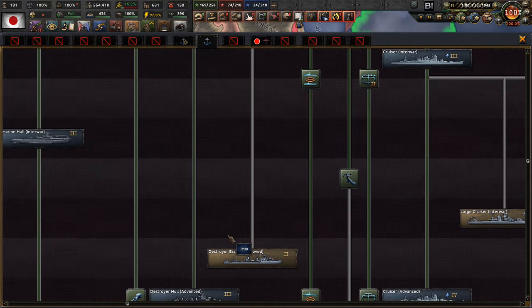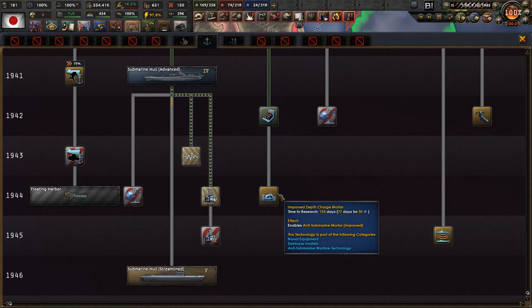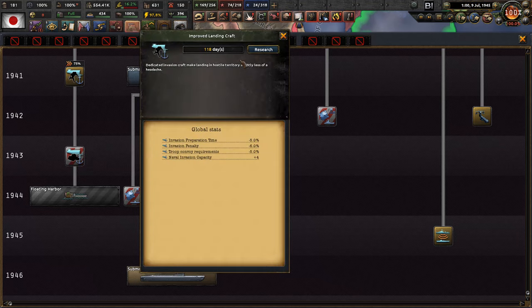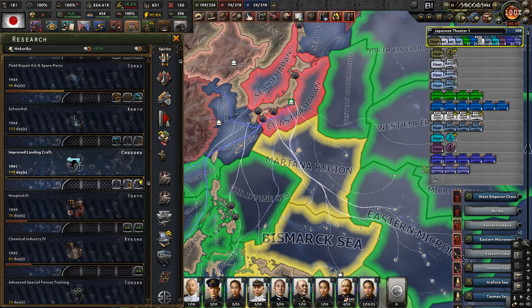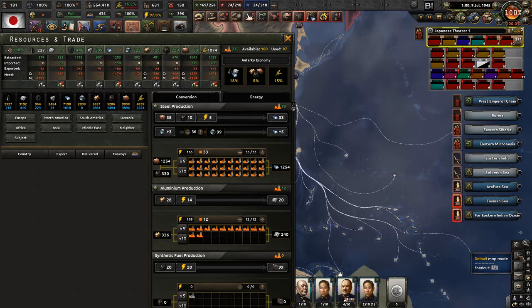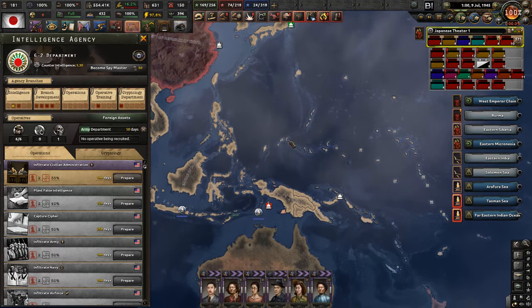Looking at our research queue, we're working on the coding and we want the snorkel, so let's get that done. We can also get the improved charge motor. Now let's get improved landing craft - it reduces preparation time for an invasion, loads the penalty, and troop transport requirements. Outload and invasion capacity is increased by four. We're still missing tank capacity and a tiny bit of steel, so I'm just going to put that back up for imports.